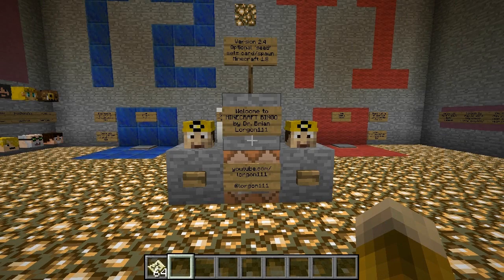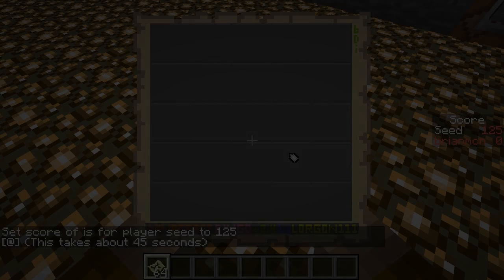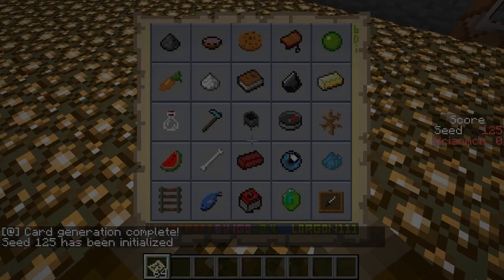Minecraft Bingo 2.4 is now available! In this version, in addition to being able to generate randomized bingo cards, you can now specify a numeric seed which selects a particular bingo card and spawn point.